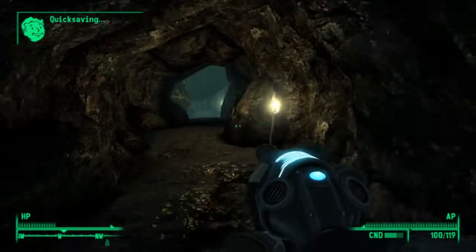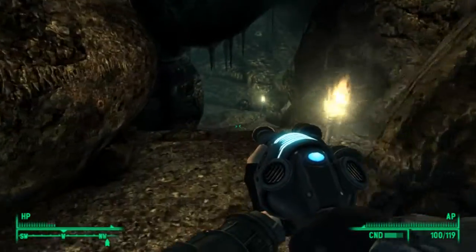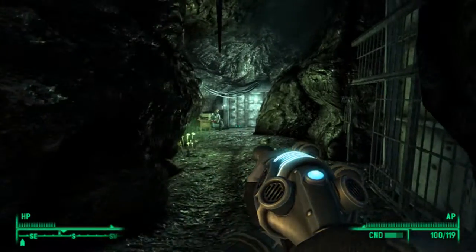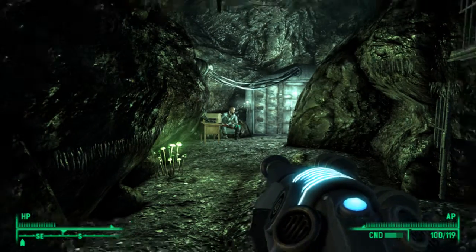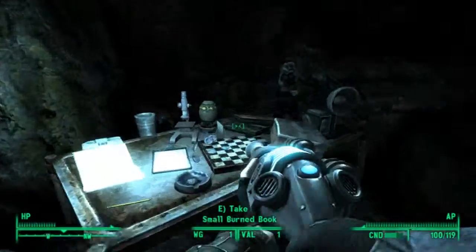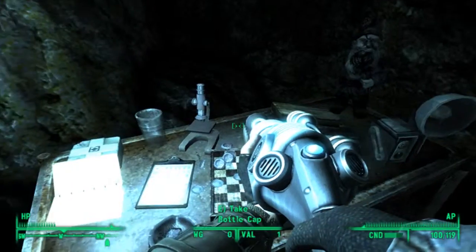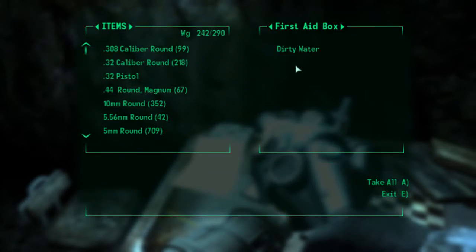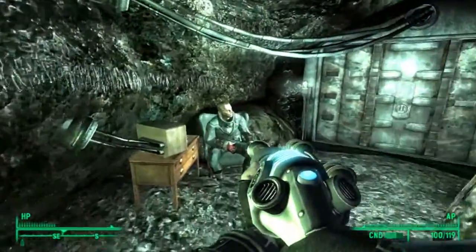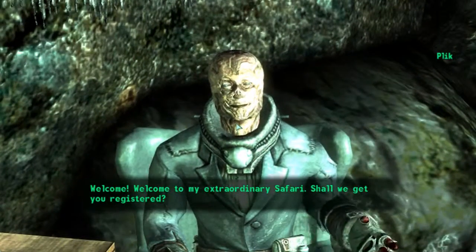Isn't that just fabulous? But what's gonna be in here, that's the question. Mini nuke, garden gnome, sycamore rats, purified water — and I think that's it in the mood for. Welcome, welcome to my extraordinary safari!